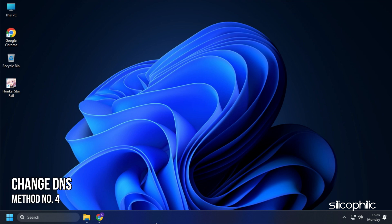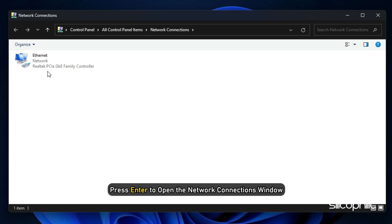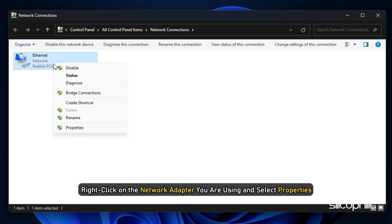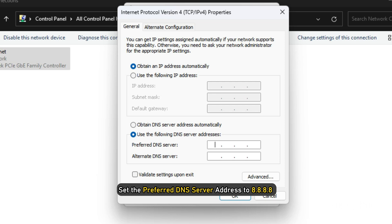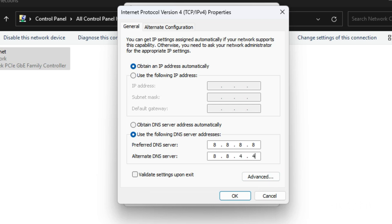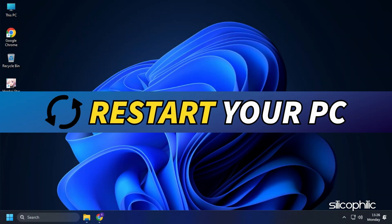Method 4: Another thing you can do is change the DNS settings. Open Run and type 'ncpa.cpl', then press Enter to open the Network Connections window. Right-click on the network adapter you are using and select Properties. Select Internet Protocol Version 4 and select Properties. Set the preferred DNS server address to 8.8.8.8 and the alternate DNS server address to 8.8.4.4. Click OK to save the changes, then restart your computer.